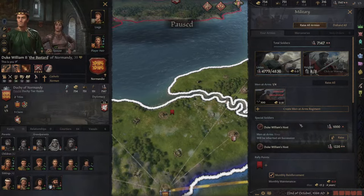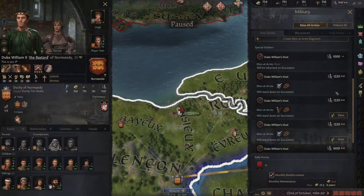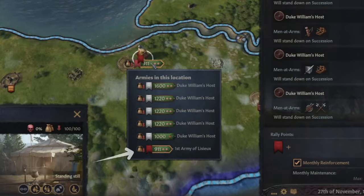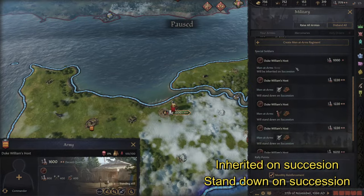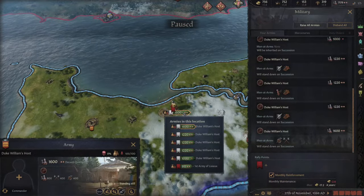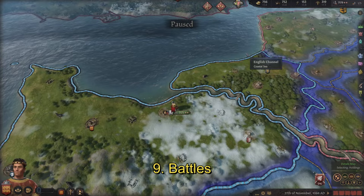The last army type is special soldiers, which you get for playing certain historical characters or completing decisions. For example, as William the Bastard of Normandy you have many special soldiers that can be instantly raised like mercenaries — shown with a silver banner versus the normal red. Special rules apply: some are inherited upon succession, while most stand down when you die. These soldiers do not reinforce unlike your regular army, so use them smartly. Some special soldiers don't use supply — for instance William's troops do but Genghis Khan's troops do not.